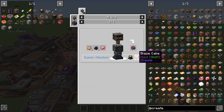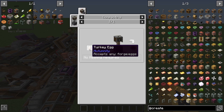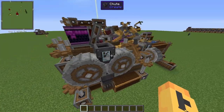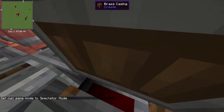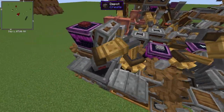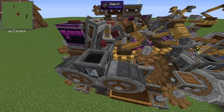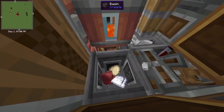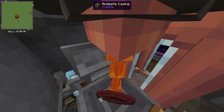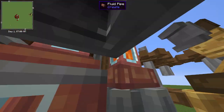To make blaze cakes you need a blaze cake base and lava. The blaze cake base is made from eggs, sugar, and cinder flour. Right here I have eggs and sugar going into a mechanical press, and up here I have netherrack being picked up by a mechanical arm and put into a chute where it gets crushed. Crushing netherrack makes cinder flour, which you need for the blaze cake bases. Over here is where the blaze cake bases get compacted.